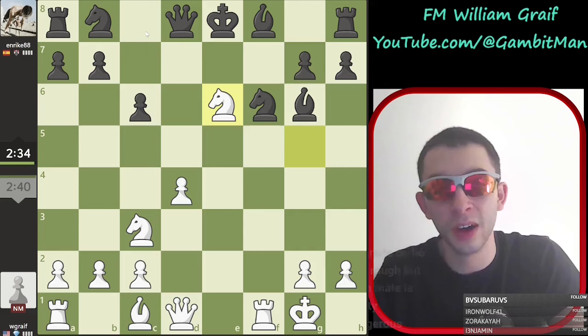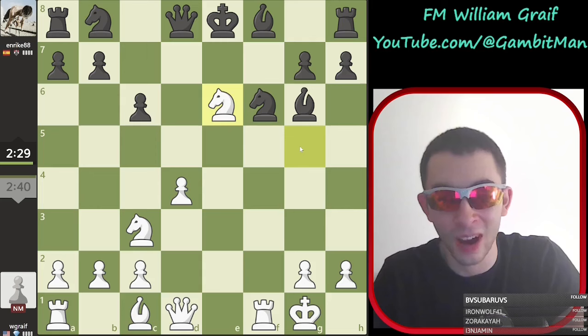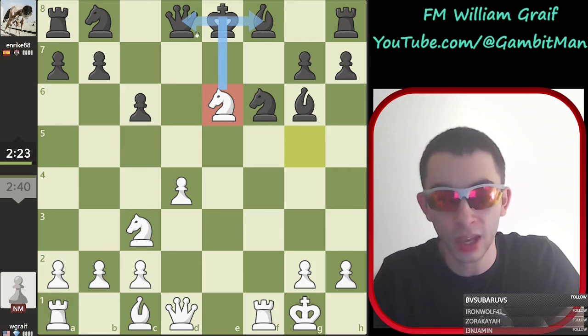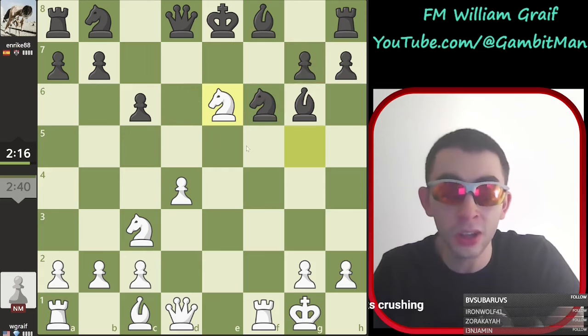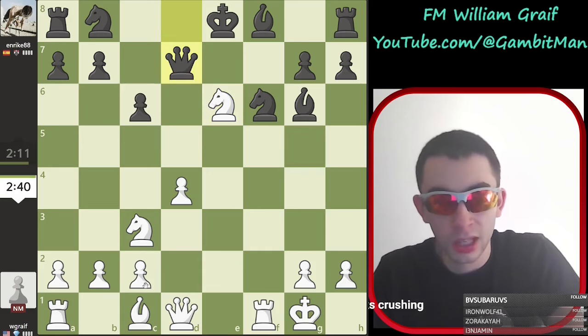Now we got the bishop off of this diagonal, so we have our bishop takes e6 sacrifice — our favorite one. Land the knight on e6, and the knight is so strong. She stops castling both ways by controlling these squares. Puts a lot of pressure on g7 to prevent this bishop from moving. If g7 falls, that knight can fall. And also ties the queen down to this fork, so keeps the king in the middle.